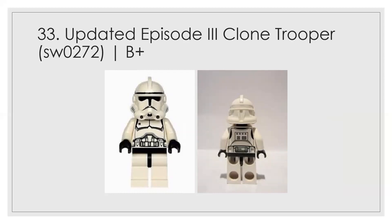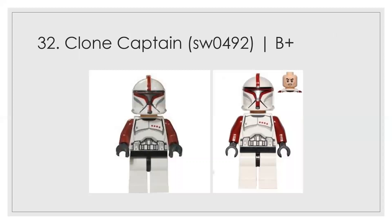Number 33 is actually pretty high on the list because of the background, the chest print, and an improved helmet print. You can't see the striping on the mouth area in this image, but if you use the minifigure number provided you can see it — it's a noticeably improved figure. Number 32 is the lowest of the accentuated updated Episode II clone troopers. I give him a B plus; I don't love this color accentuation, but it's okay.